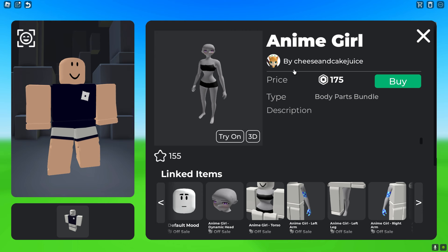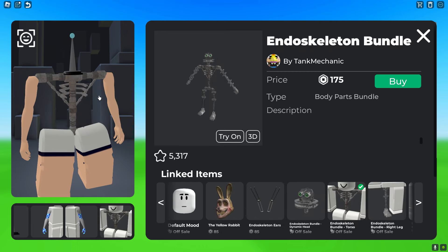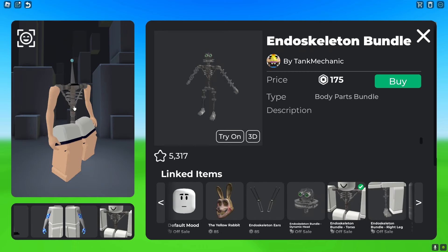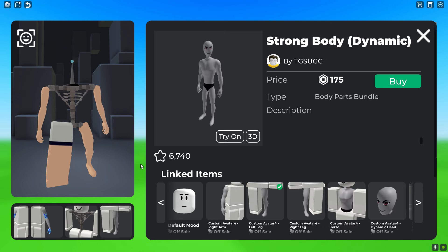For the expensive version, get the Anime Girl package for the arms. Then get the Living Phone package for 222 Robux and use it for the head. To create the V-taper slash human body skeleton, get the Endoskeleton bundle for 175 Robux and use it for the torso. For the legs, get the Strong Body Package Dynamic which costs 175 Robux.